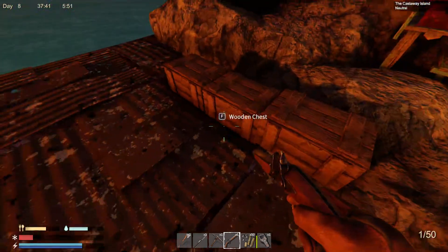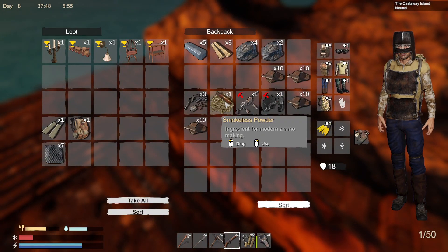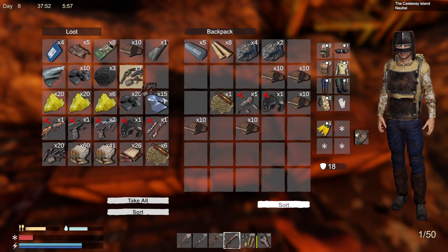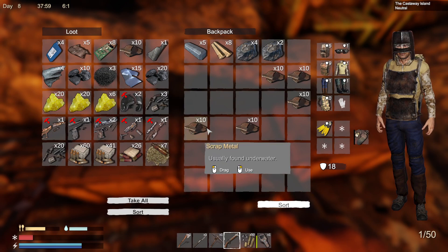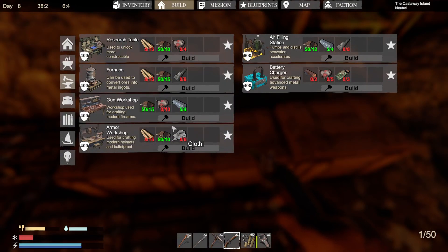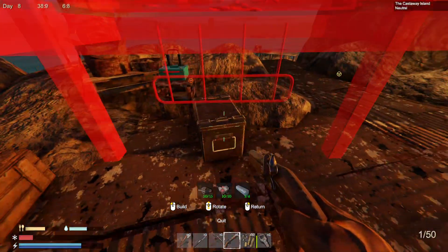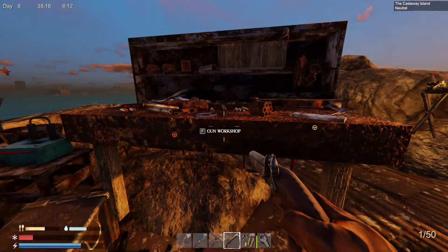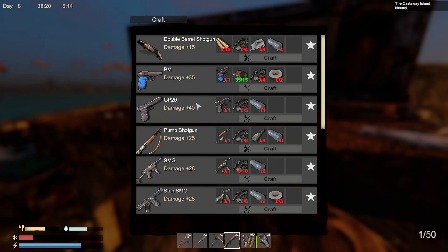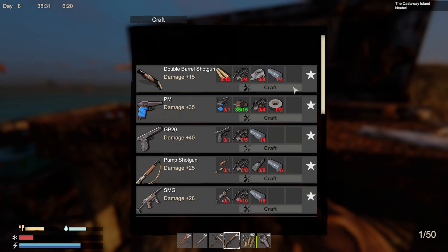I guess I just need to do a lot of farming runs. Ballistic fiber probably should be over here where we have the more rare materials. Now we have all of the guns we'll ever need. The problem is I cannot make them. Here is how you repair your guns — the broken guns can be repaired over here.